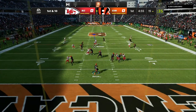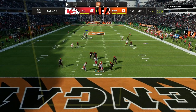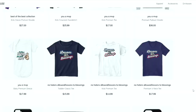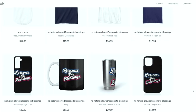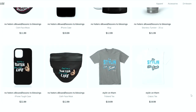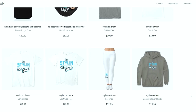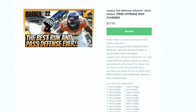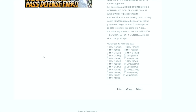In today's Madden 22 video, I'm going to give you a lockdown glitchy defensive setup. This is your one-stop shop for all Madden needs — whether you're looking for fly merchandise, ebooks, a Patreon membership, or you just want to become part of the Tutty Squad. I appreciate all the love and support. Everything is in the link in the description.